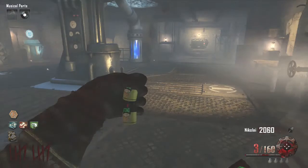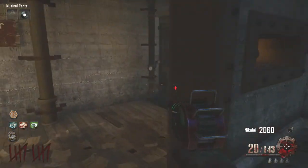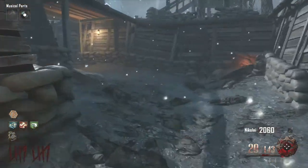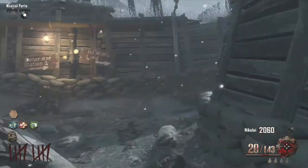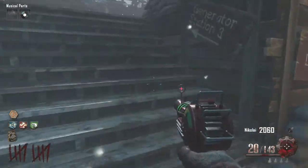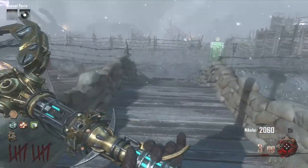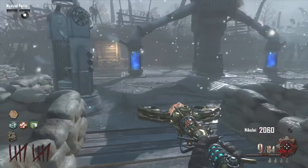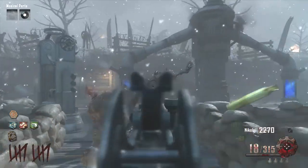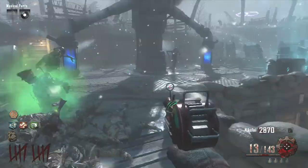So we are at round 10. As you can see on the left I have Quick Revive, Juggernaut, and Mule Kick. I used Mule Kick to pick up my staff because I'm running a Galil and the Ray Gun. The box was pretty nice to me early on. I still don't have monkeys though, so that's one thing I want to work on. I also want to work on getting Speed Cola, which is by Generator 3.